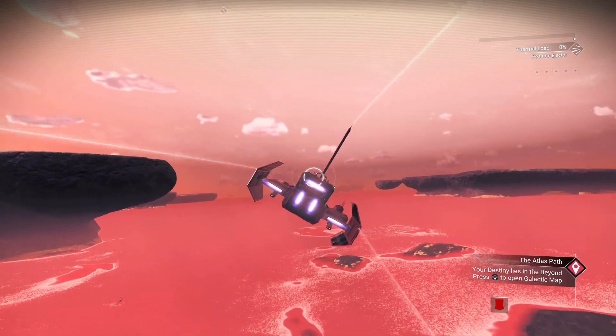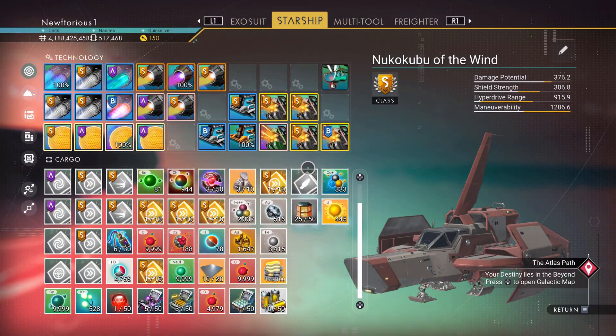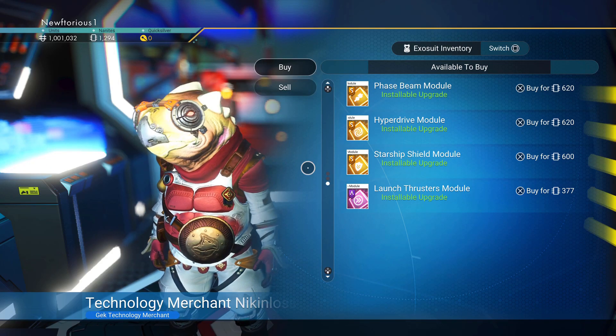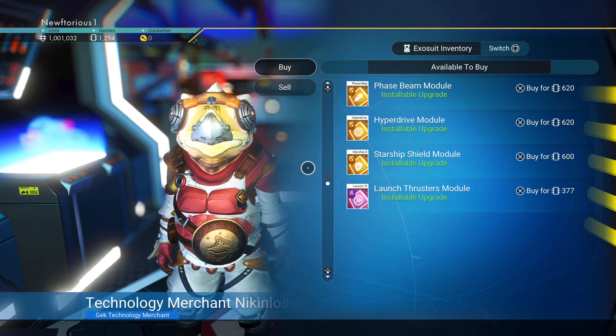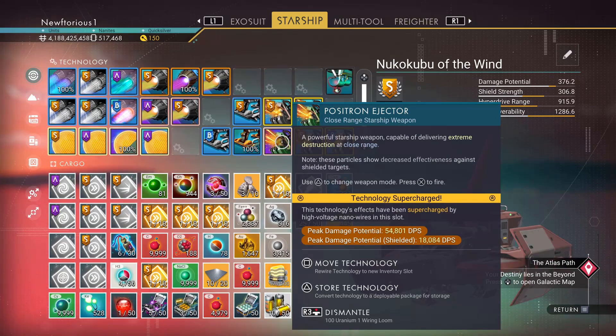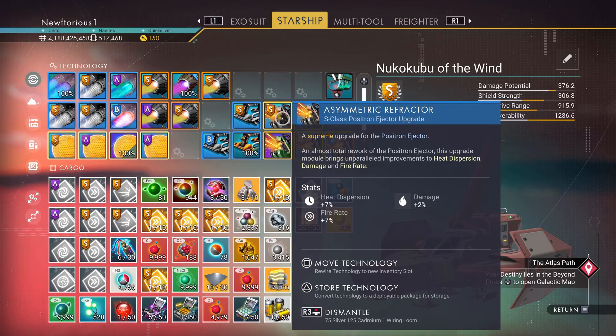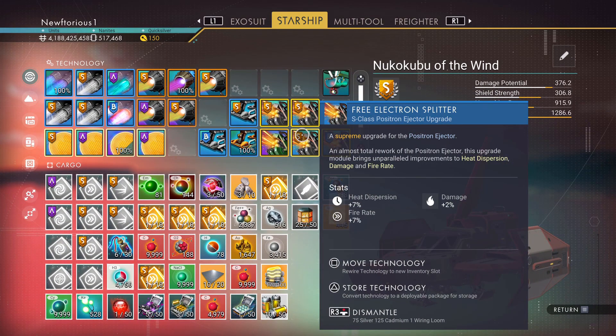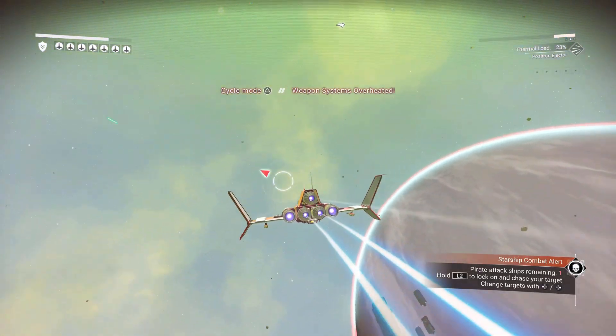For your ship, hyperdrive upgrades are a must for any explorer in No Man's Sky — S-class hyperdrive upgrades let you warp much further. The last thing I recommend is the positron ejector, which is like an overpowered shotgun for your ship. Once you get a few S-class mods for the positron ejector, it is absolutely insane.